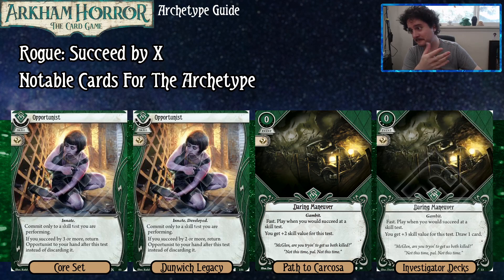Conveniently, if you commit two Opportunists to the same test, that gives you plus two — so you're basically just succeeding the test and the Opportunists are there to proc all your extra effects. I would describe the Opportunist as the workhorse of the deck in a lot of cases.